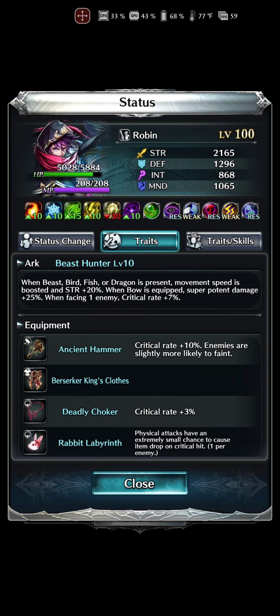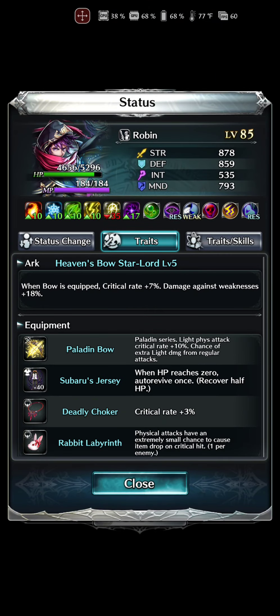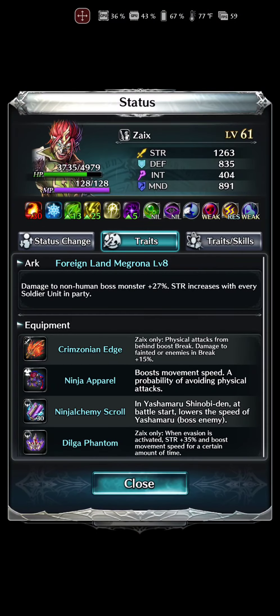He did bring the Beast Hunter arc. Compare that to my rogue with a strength of 878. This guy's got like 1400 strength over my rogue, even my Zox. His strength is like 1200, and that's why I usually run him to limit him. Zox with 1200 strength is going to do less damage than this rogue with 2200.